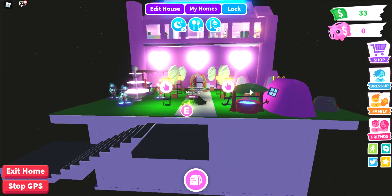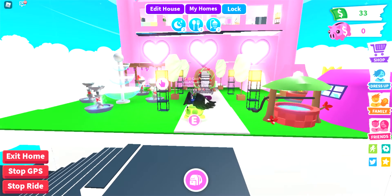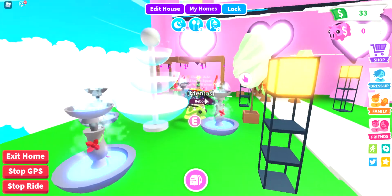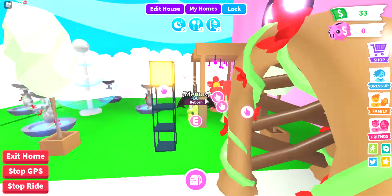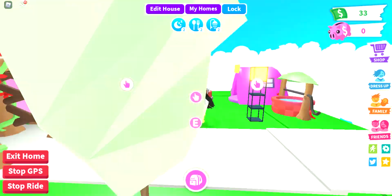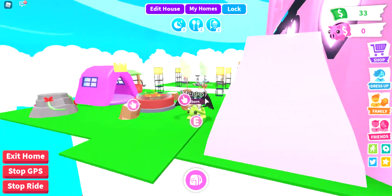This is my giant pink mansion. First of all, you have a few fountains over here where you can just look at — it's really good decoration. Next, you have the places where you can sit, and then to the right over here we have a camping place where you can go camping and hang out with your friends.